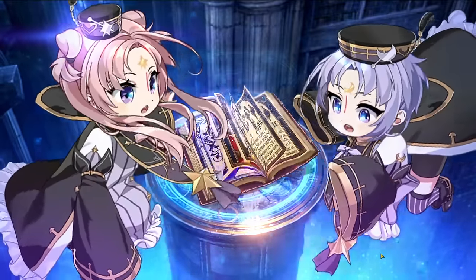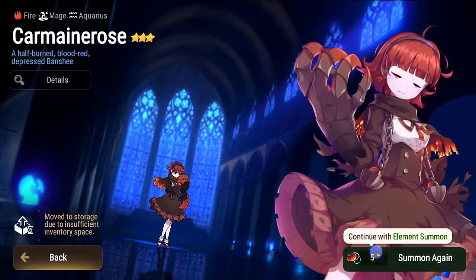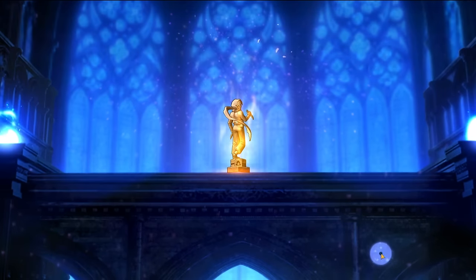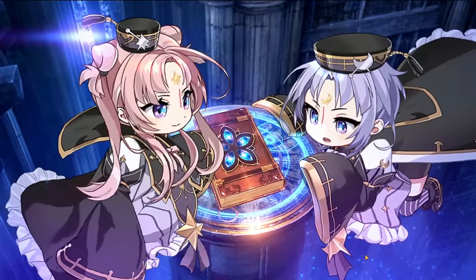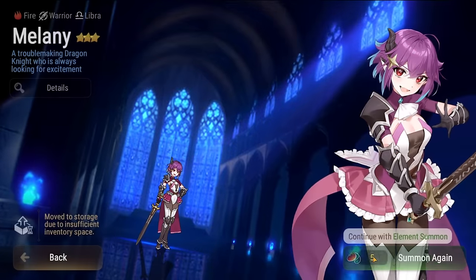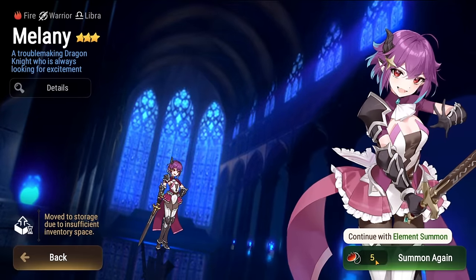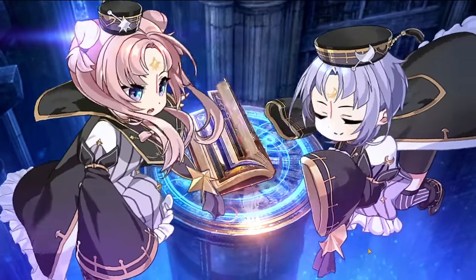We'll summon for her separately so that you guys get a guaranteed showcase for her as well. Otherwise you'd have to wait and I don't want that. Come on now, let's be getting some four stars — get some transmit stones here. Got Dingo. I would love to see a little Blaze Dingo rework or something. He seems kind of nice. Claudia — do I have Claudia SSS'd? I don't think so.